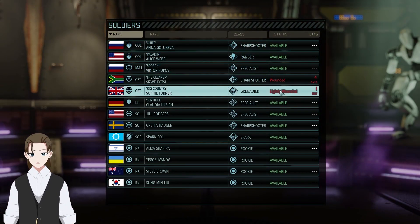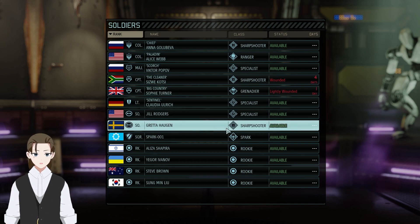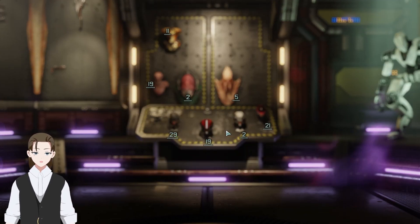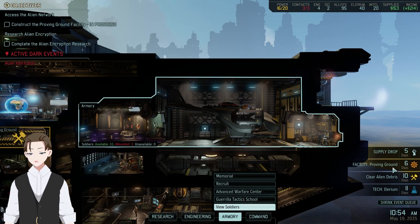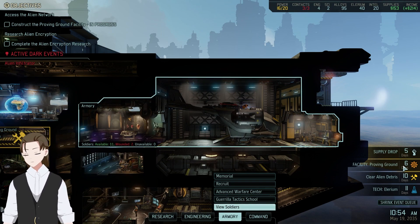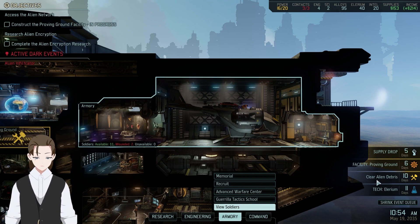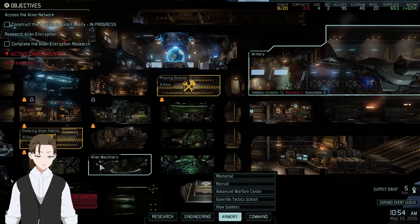For wounds, we have lightly wounded and normal wounded — that's our pistolier and our primary grenadier. I'd like to get the Spark level 2 gear before fielding it, but since Sparks level up like normal soldiers I do actually want to level up the Spark. We have a supply drop in five days, Proving Grounds available in six days, three Illyrium cores to use there. Clearing debris in 10 days and tech Illyrium done in 11 days.